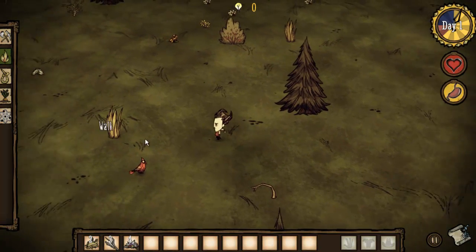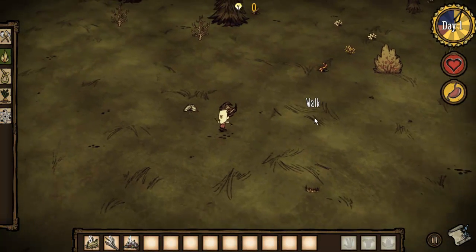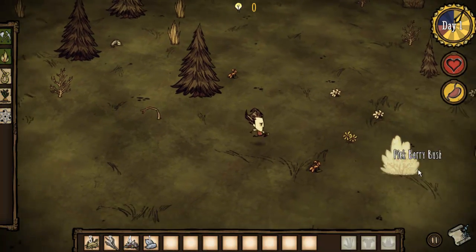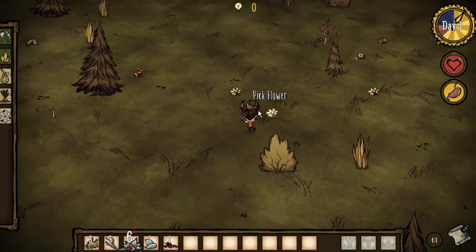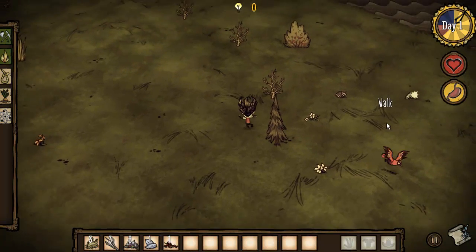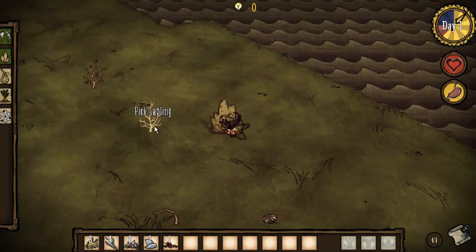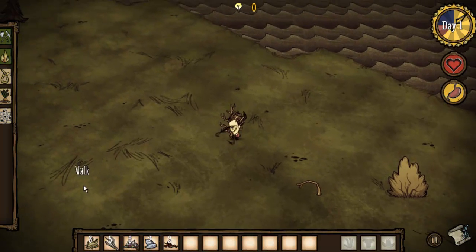The most important thing for the first day here is that we just need to find the materials to make some tools, which is twigs and flint, so that we can cut down some trees and make a fire at night, because if you don't have a fire at night, you die. And the other thing we need to do is find enough food to not die — that's obviously another way to die, is to run out of food. Throughout all of this, we also need to be careful not to piss off any strong enemies that will kill us, because that is obviously another way to die.